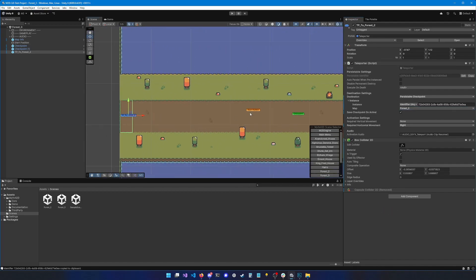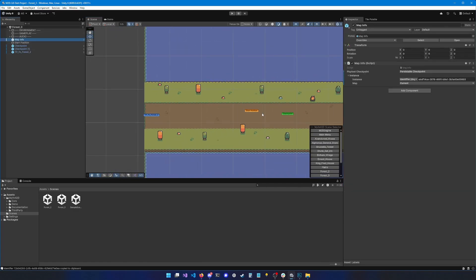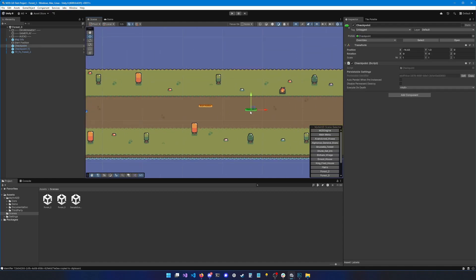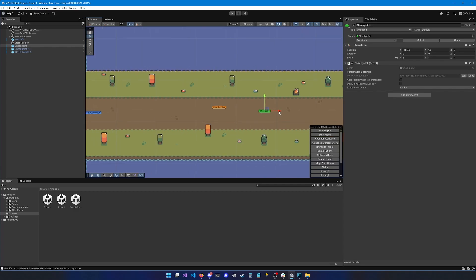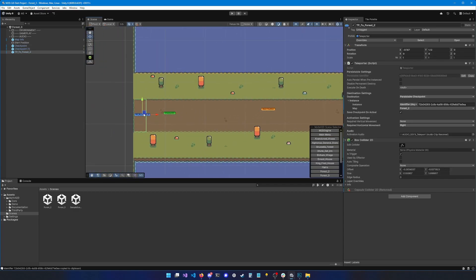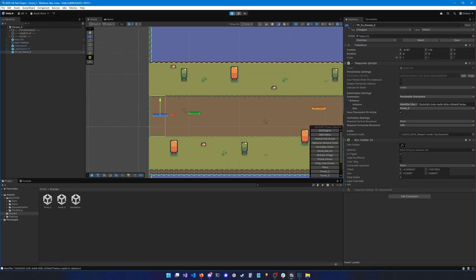Let's try playing. Right now I'm in Forest 3. I can look at Map Info and see that my start location is a checkpoint, so I'll move it close to the teleporter. I also need to make sure the teleporter direction is set to Left, otherwise it won't trigger until we walk right.